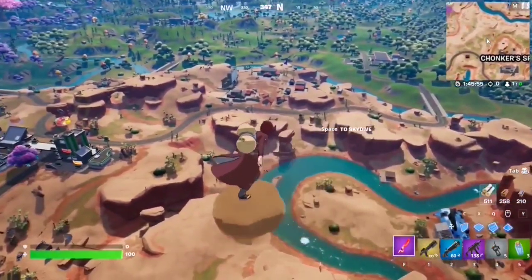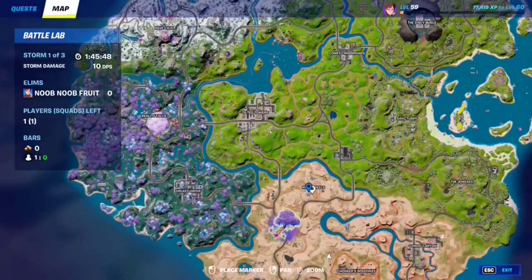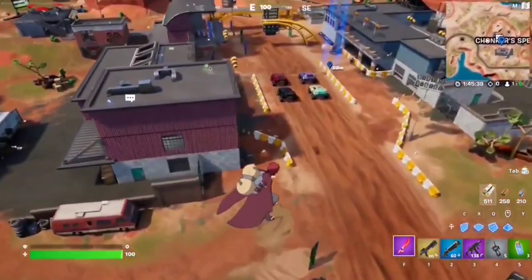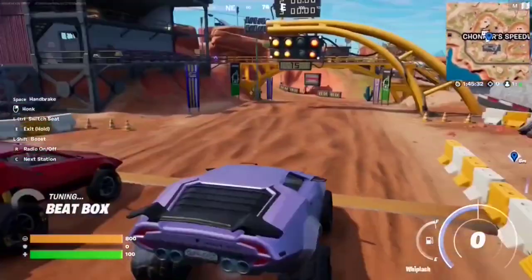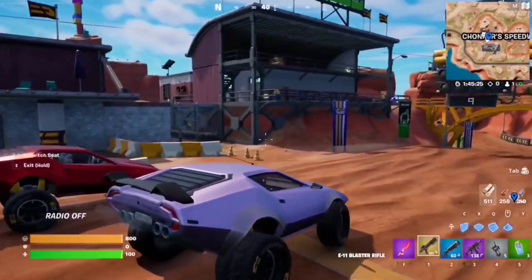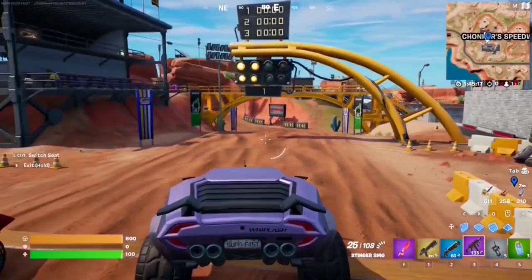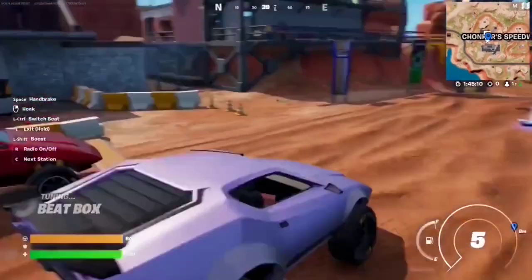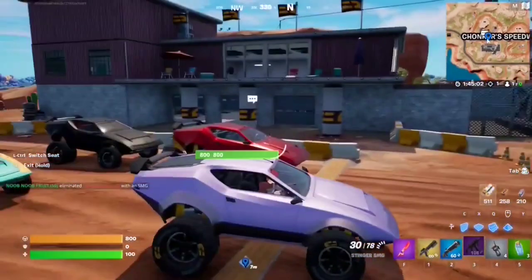For this Week 4 seasonal quest, you have to deal damage to opponents while in a vehicle. The best way is to land at a spot with a guaranteed vehicle — I highly recommend Rocky Reels or Chunker Speedway. Go to Chunker Speedway, grab one of the upgraded cars, switch to the passenger seat, find an opponent, and shoot them. Just find yourself an opponent and deal damage from inside the vehicle — that should be the quest.